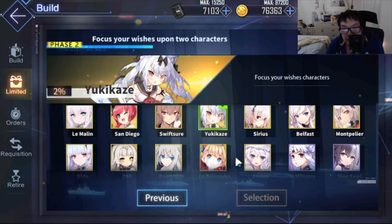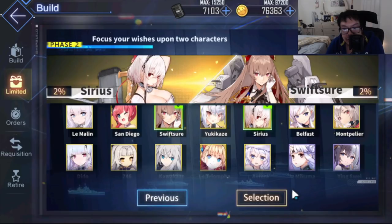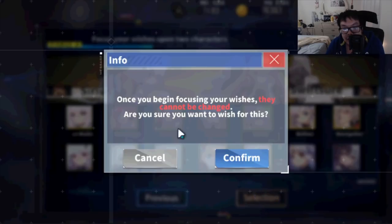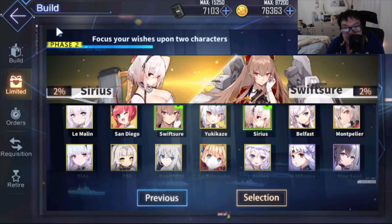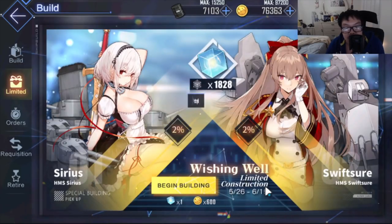So let's say I'm going to pick Sirius — I pick Sirius, I pick Swisher — they now have a 2% rate. Once you pick that, you're done. Then when you pull on this banner you get the rates up. There are a lot of options and I didn't show all of them.